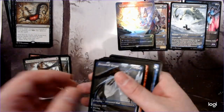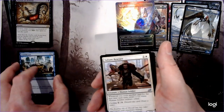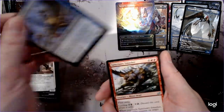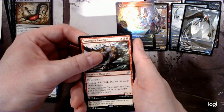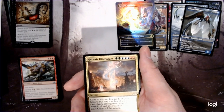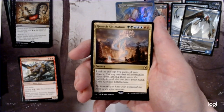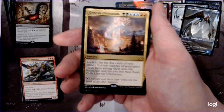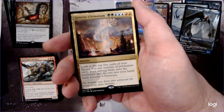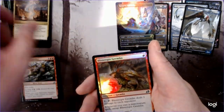Another Dreamtail — that's number 3 of those. Valiant Rescuer, and we've gotten a half dozen of those at least. Sanctuary Smasher, our first striking guy. And another ultimatum — the Genesis Ultimatum. Look at the top 5 cards of your library, put any number of permanent cards among them onto the battlefield and the rest into your hand. It feels like it's got a good flavor for the colors, because you're looking at the top 5 and putting permanents — usually a green thing, but also kind of a blue thing too.